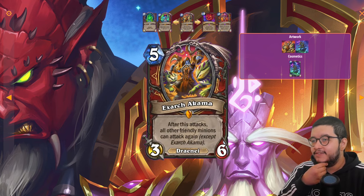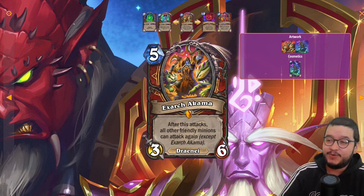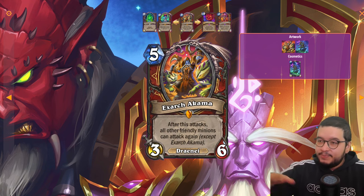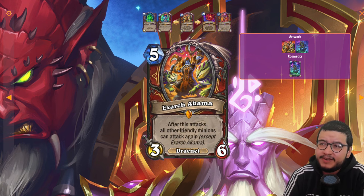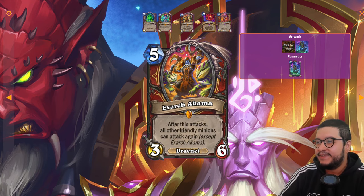Next up is Xar'at Akama — a five mana 3/6: after this attacks, all other friendly minions can attack again. This card is a serious problem. If you set up the right board — especially with the neutral Draenei card that gives rush — you're going to eradicate your opponent. Five mana is cheap for what you can pull off. If you've been buffing all your Draenei with attack and then swing for multiple attacks, this looks like a day-one craft.